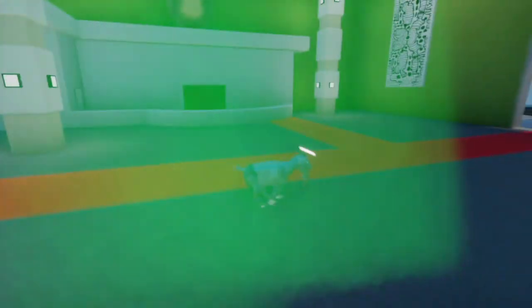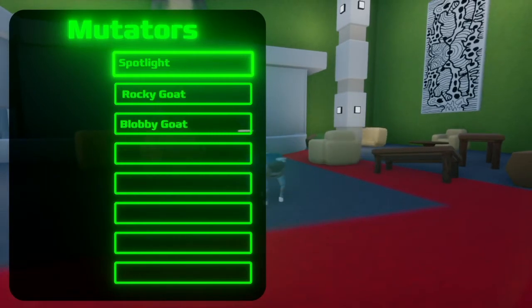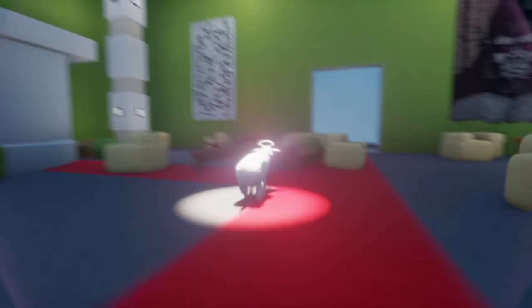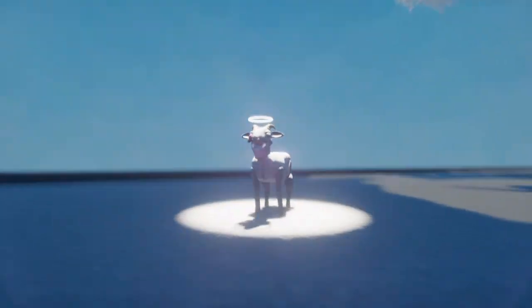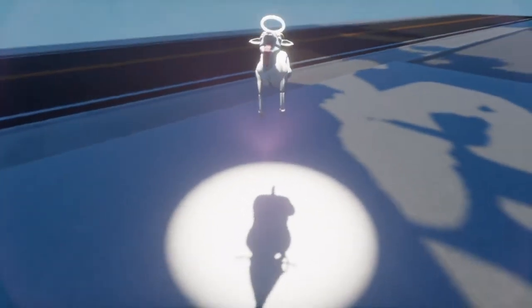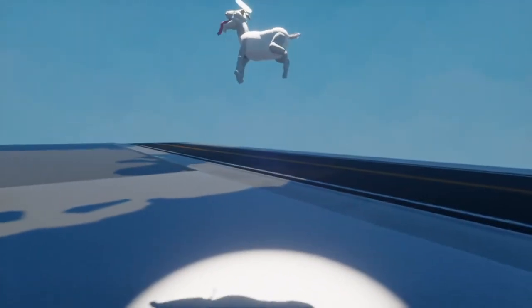Next, we have Angel Goat and Spotlight. This is a really fun one. Angel Goat already has that kind of angelic appearance, but with the Spotlight it just makes it even more apparent, and you can start floating. I could take some really fun screenshots with this where it's kind of floating up, and I think the Spotlight adds a nice effect to that.